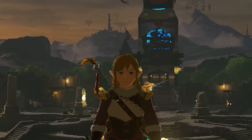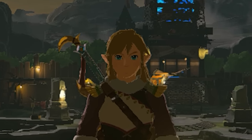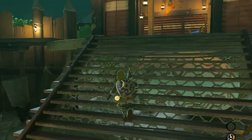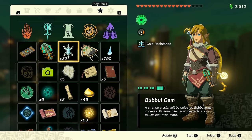Hey everybody, welcome back. I saw a photo recently of an absolutely insane-looking armor set in this game that I did not know existed, and I'm kind of jealous of anybody who has it, so I'm gonna go get it. In order to get this armor set, we have to hunt for bubble frogs, find them, collect their gems, and give them to Colton. I think we need around 50 — I have 32, which means I need to find at least 18 more.